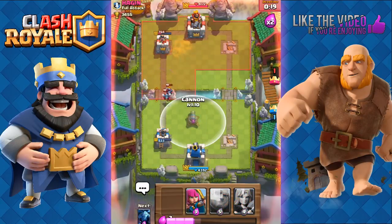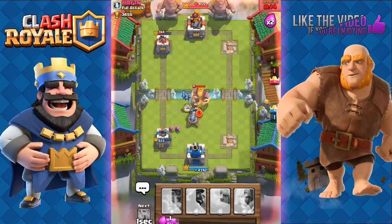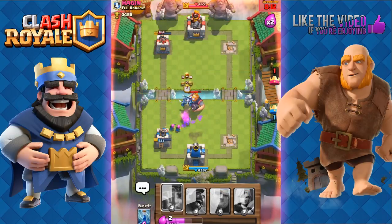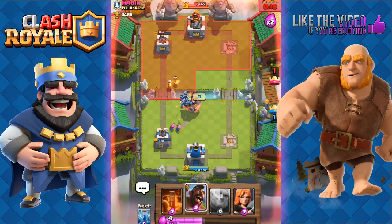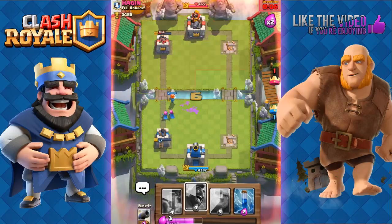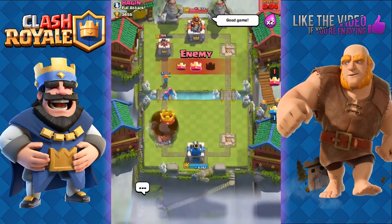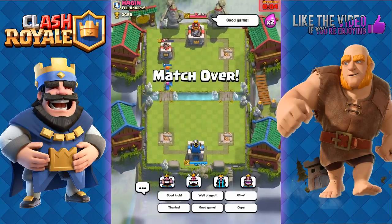He's going to use a Royal Giant very soon, so we place down the Cannon first — knew it. We place down Minions to help take out that Royal Giant, with the Valkyrie finishing it off. Now we have the Valkyrie with the Archers, but unfortunately he's going to win with the Poison. Good game.